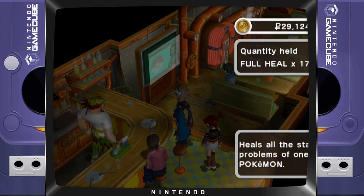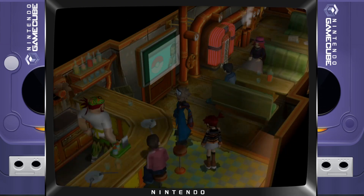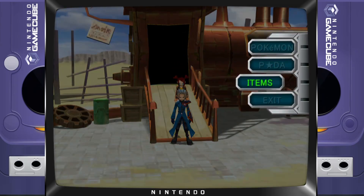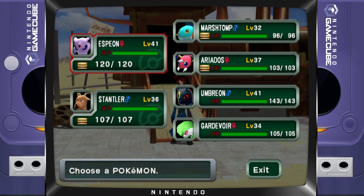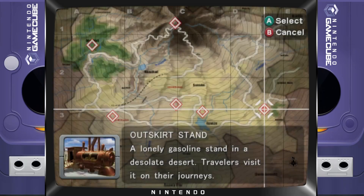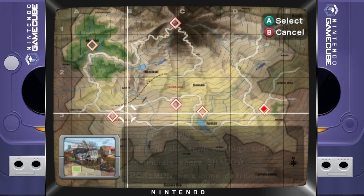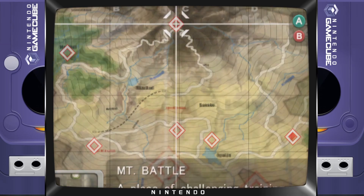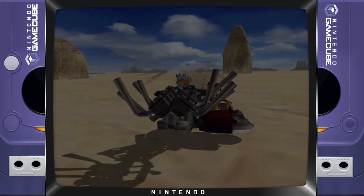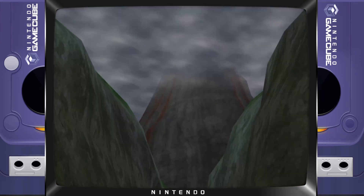We have the glitch which has never been patched since release. Alright, let's do this — Mount Battle, here we go! We bought everything we need. Let me check my team real quick. It's Sandler and the others. I actually haven't figured out my full team yet — this is a hacked version of the game so everything's different.